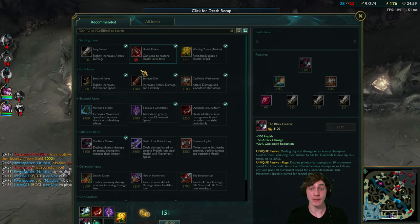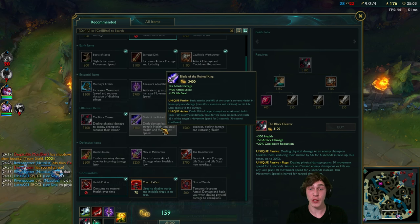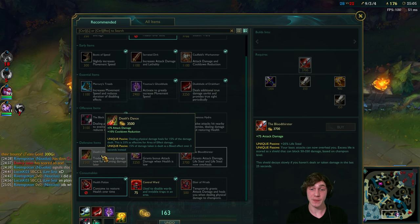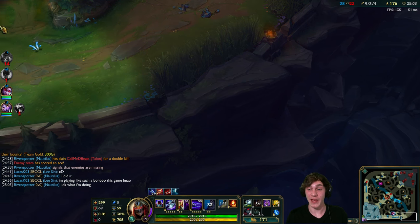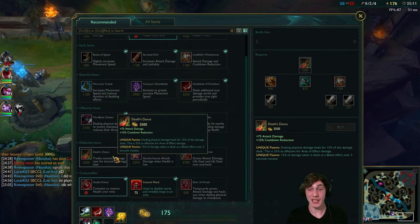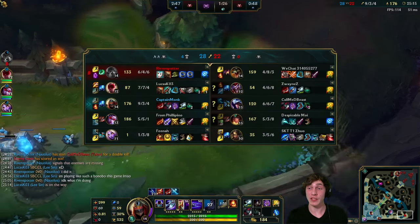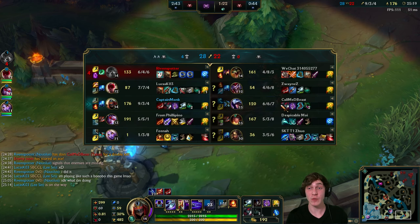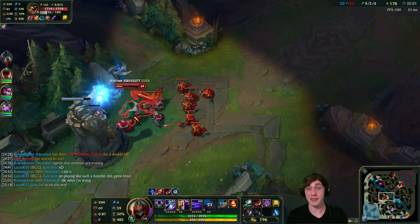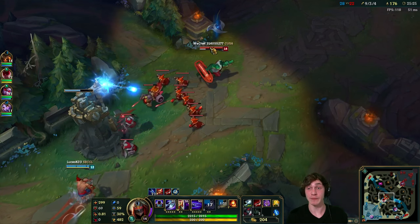With three items now, my next item will probably be a lifesteal item. Bloodthirster is something I'm considering, Death's Dance is also something I'm considering. Normally Death's Dance isn't that great but it kind of feels good this game. Blade of the Ruined King also got buffed. But they don't really have a tank - Renekton doesn't have a single HP item, which seems odd.